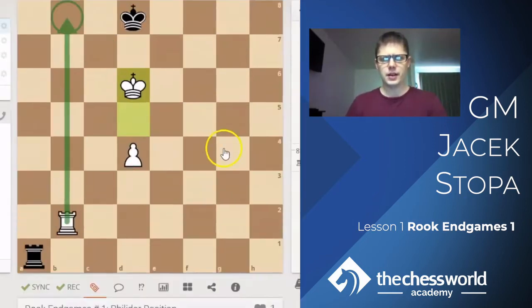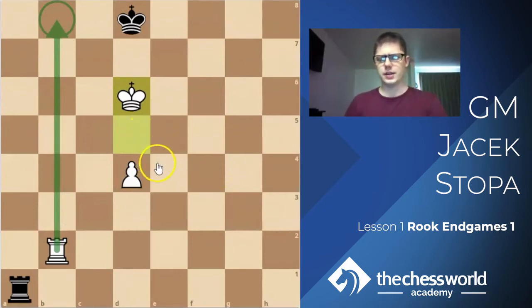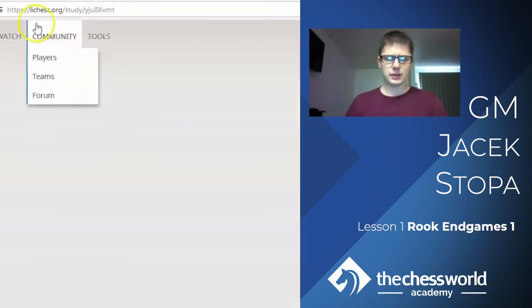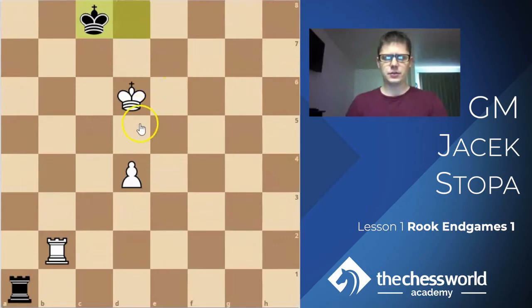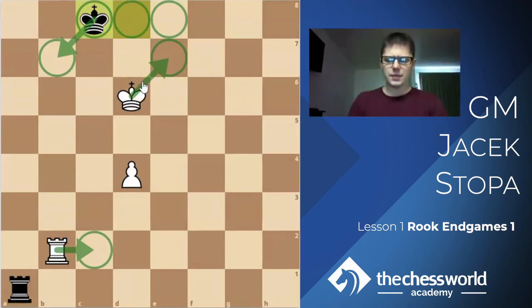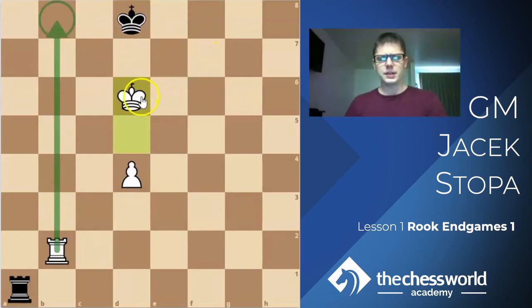After d6, there's a primitive threat of checkmate in one, and this is the first serious spot where Black has to react. Black can make a move like king c8, which is still fine — not so easy to kick this king out. You can imagine king e7 taking control of those two squares, but that gives White chances and must be precise. This brings us to principle number two: how to kick this king out of a dangerous position — checks from the side.